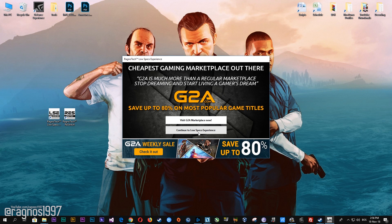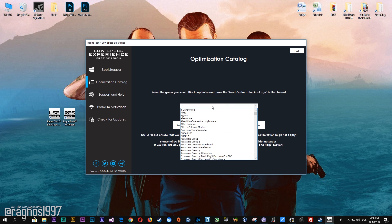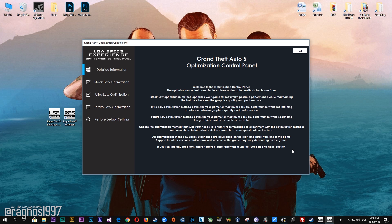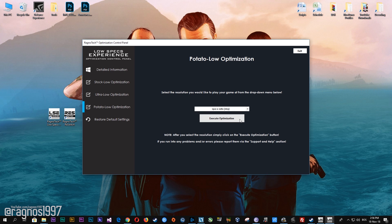Now start it and then go to the optimization catalog section. Once you find yourself on this page, simply select Grand Theft Auto V from the drop-down menu and then press 'Load the Optimization Package.' Now select the destination folder where your game has been installed, press OK and this window will pop up. When the optimization control panel loads, simply select the method of optimization and resolution you would like to run your game on. After you've done that, simply press the Execute Optimization button and then start your game.